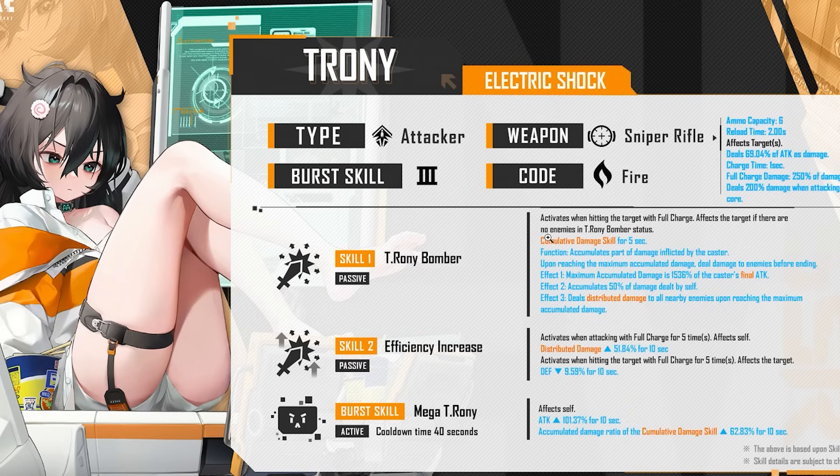Mega Trony is the burst skill — cooldown 40 seconds. Obviously burst three. Affects self: attack up by 100% for 10 seconds. Accumulated damage ratio of the cumulative damage skill goes up by 62.83% for 10 seconds.